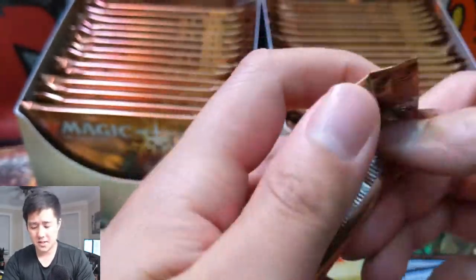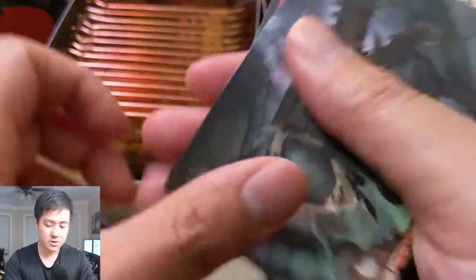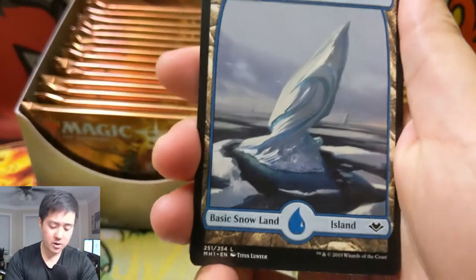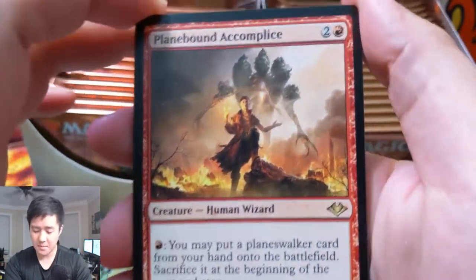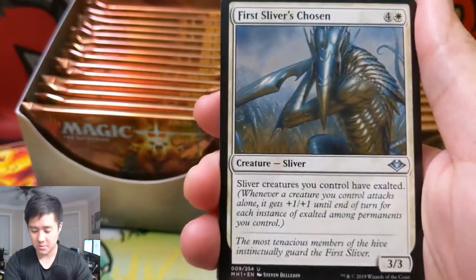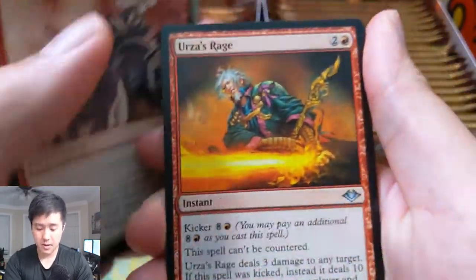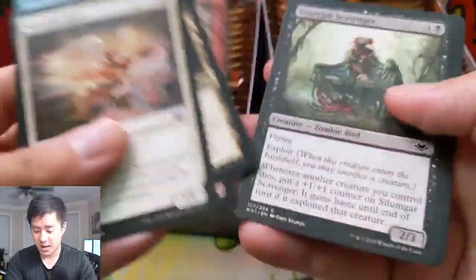I'll put a couple links down below if you want to pick up your own box at a pretty good price. The price went down quite a bit compared to when it was first announced — I think some boxes are around $200 now. I wonder if prices will rebound, so if you're interested in getting it, it might be a good idea to get it sooner rather than later. As for singles, I'd definitely expect those to continue to go down — kind of a race to the bottom.